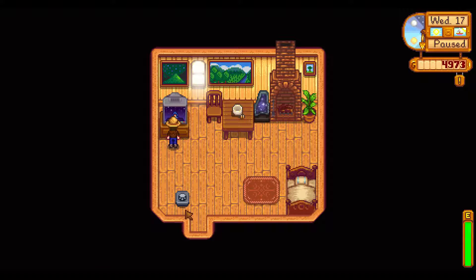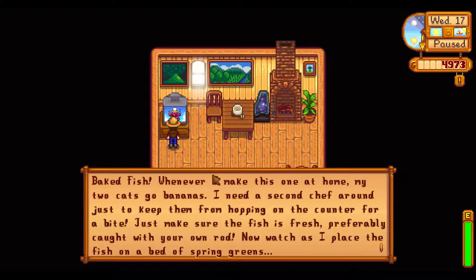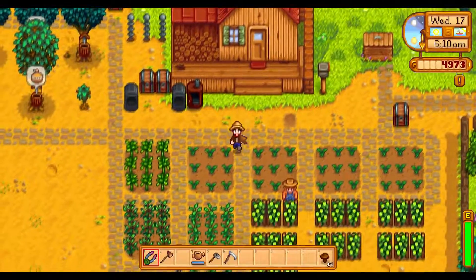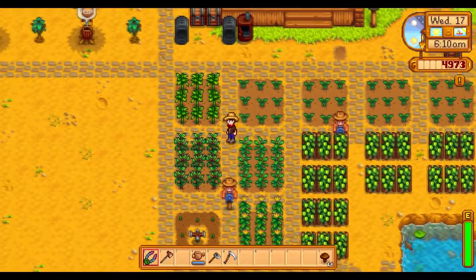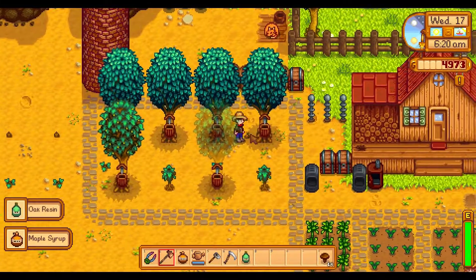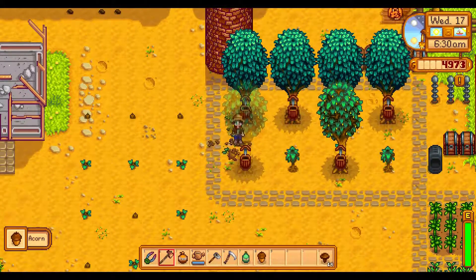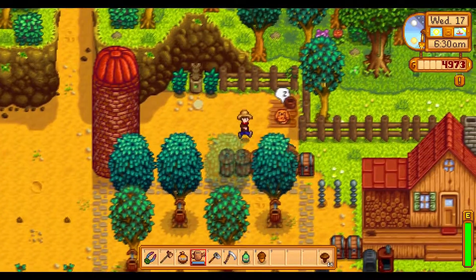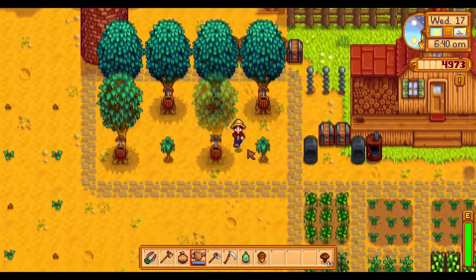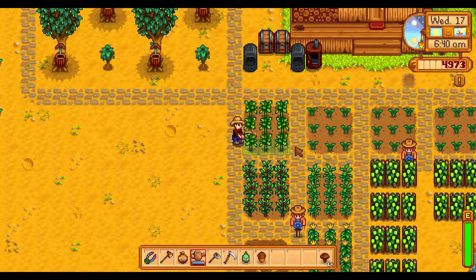Tomorrow is going to be clear and sunny. The fortune teller says spirits are neutral, and the queen of sauce has baked fish which we already know. Hops are ready as per usual, there is some maple syrup and oak resin. We need to do some maintenance here. Let's give some water to Zocora — she's happy. Now let's start watering our plants.